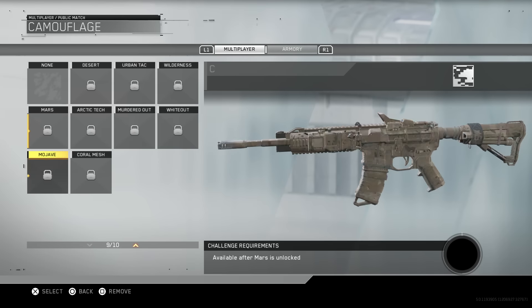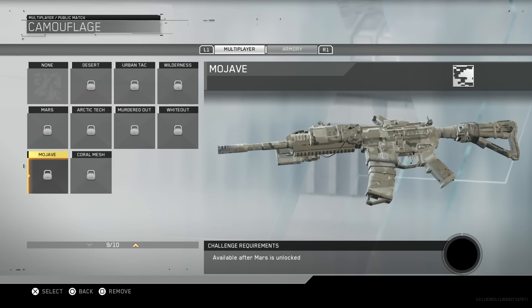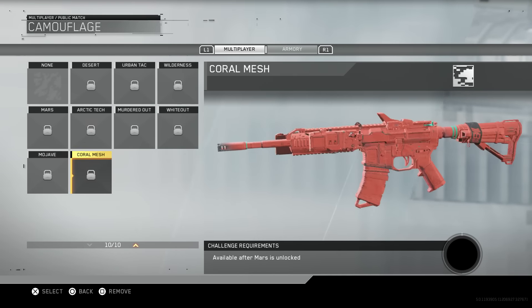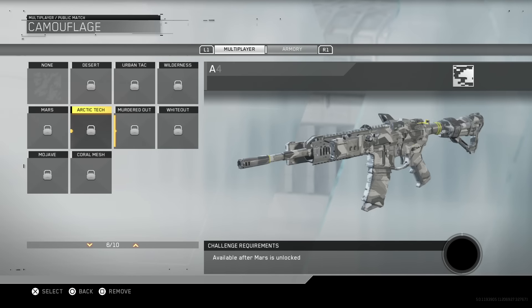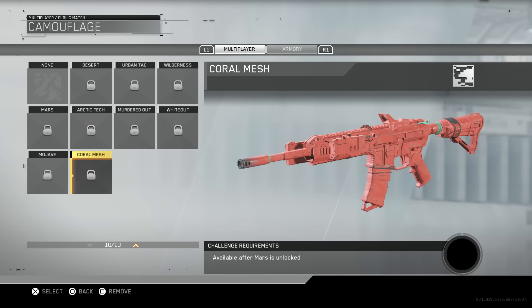The next camo is the Mojave camo. I don't really think it looks that cool — it's kind of similar to the Arctic Tech camo, but I still think Arctic Tech looks better. The final camo you unlock after all the challenges are completed is the Coral Mesh. I don't know exactly what all the challenges require — probably bloodthirsties, headshots, something like that — but that is the final camo for the basic camos in Infinite Warfare.